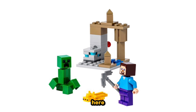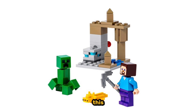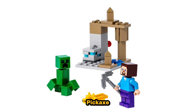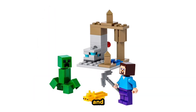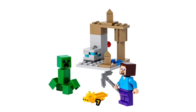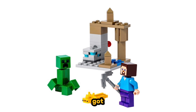The first one we have here is the Minecraft Polybag, releasing March 1st. This is called the Dripstone Cave, and it features three minifigures: Steve with an iron pickaxe, and a yellow axolotl which was included in the Guardian Farm. The set number is 30647. This will retail for $5, and it's a very simple set. It's got some water on the right, and it looks very good.